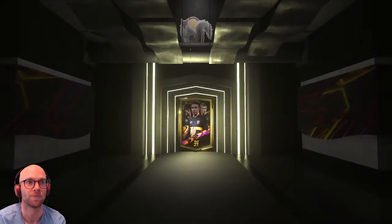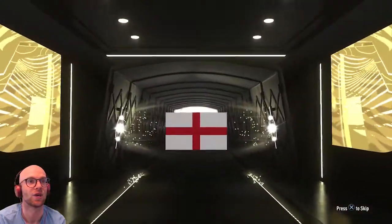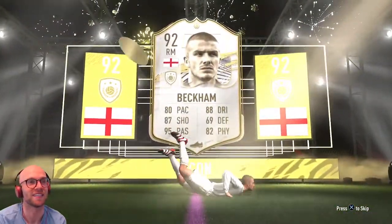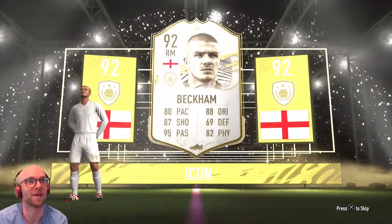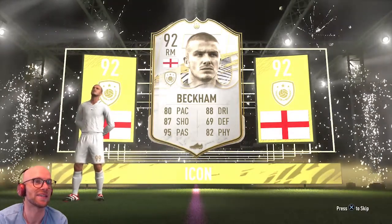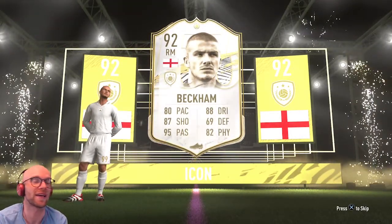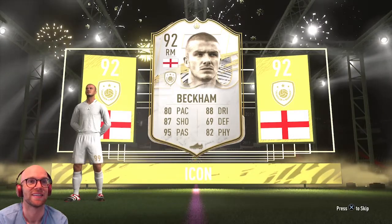We've clicked. Black screen — it's a walkout! What flag do we see? We have the English flag, right mid. Is that going to be David Beckham? 92, right mid. Alright guys, just as I expected — Prime Beckham, and it's a big fat L. He's worth about 470k, but look at that pace: 80 pace. Oh man, this game is all about pace and dribbling and shooting, EA. Why do you do this? At least it's a new icon — I haven't played with this icon yet, so that's a good thing, but I cannot say that I'm happy with this card in the slightest. But we took a gamble.